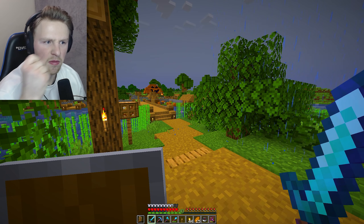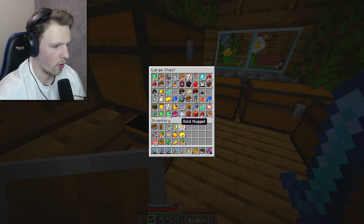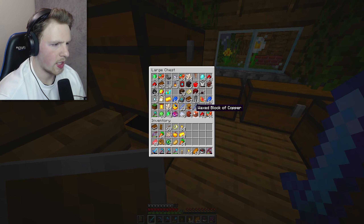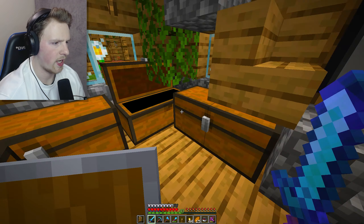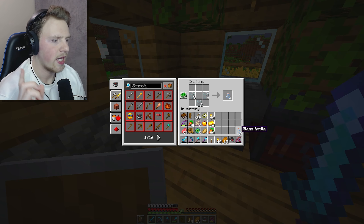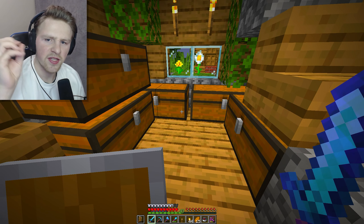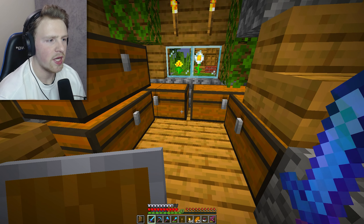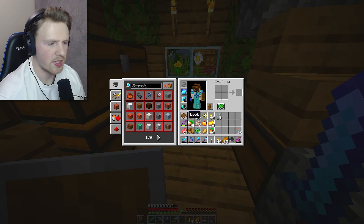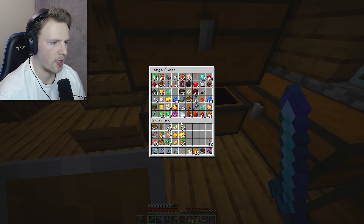If you remember from the last episode, I did find the end portal. So we need a couple of things - first, I need some bottles. Luckily I have a lot of glass so I think I can make like 12 bottles, which should be enough. The Ender Dragon likes to shoot dragon's breath at us and the only way to stop it from hurting you is to keep it in these little bottles.